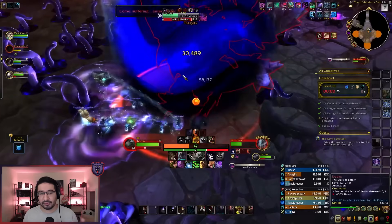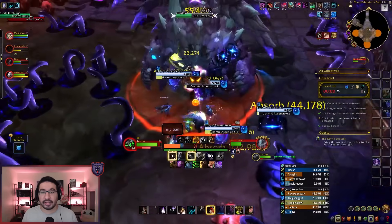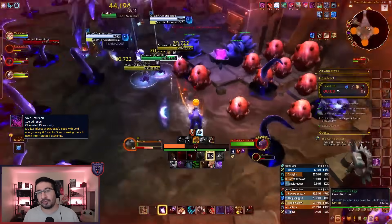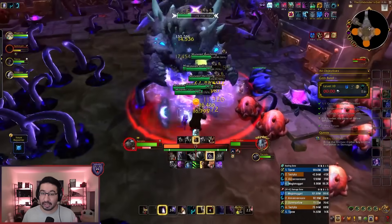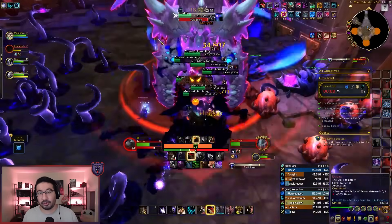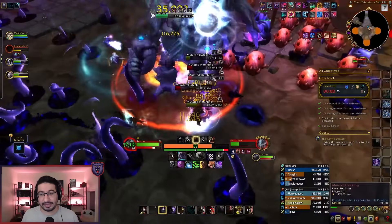This is a good spot to use a defensive if you're one of the debuffed players. Once the storm dissipates, the boss will corrupt some of the nearby eggs with Void Infusion, spawning more of those Mutated Hatchling mobs that apply the Shadow Damage taken increase to your group. Shortly after these guys spawn, the boss will start channeling Void Surge again, and if you're fully stacked up, you may need to use defensives on that cast.